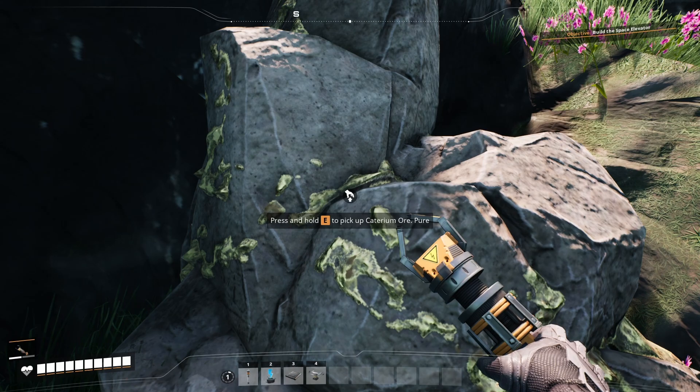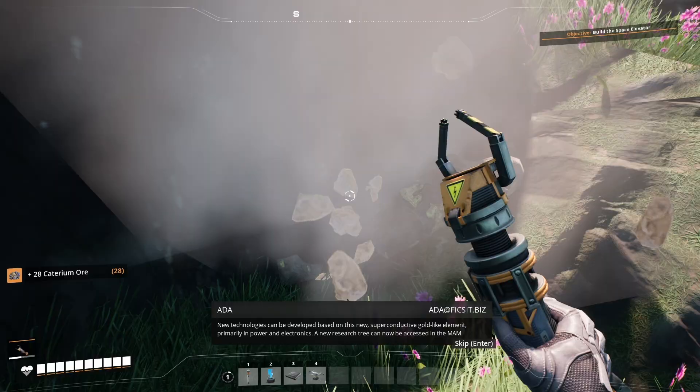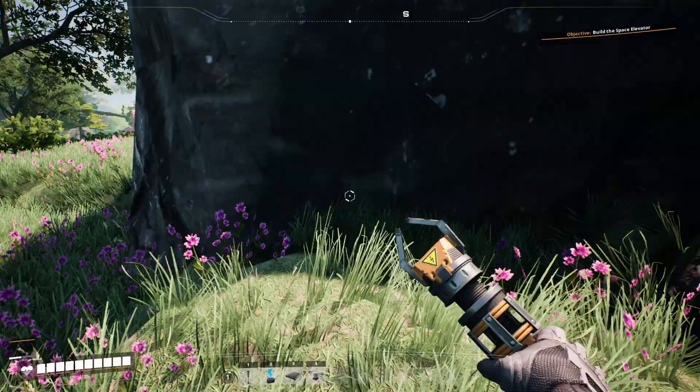Here's some citerium ore, which is one of the materials we're looking to gather today. These node locations are random; each time you load the map there will probably be a node here — it might be quartz, uranium, limestone, or something more common — but we're going to keep an eye out, and we're also looking for quartz and sulfur as the other two minerals we're particularly keen on getting.